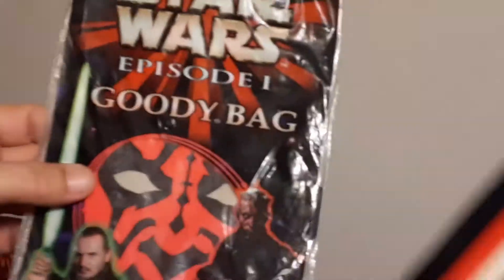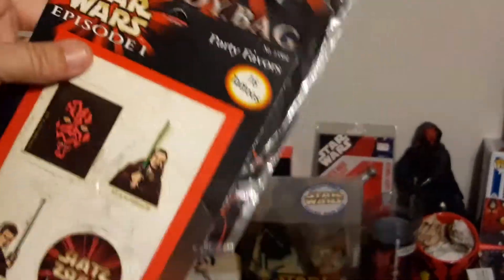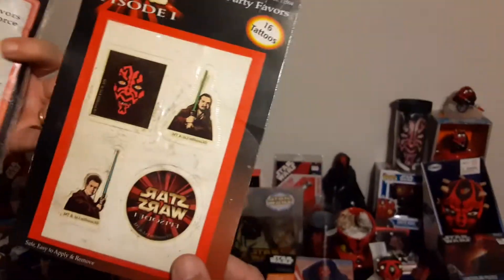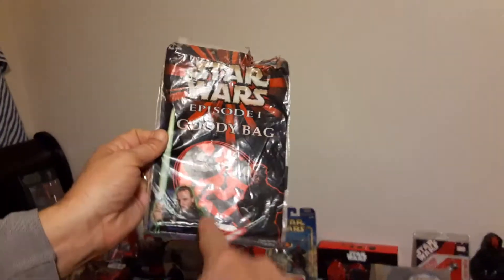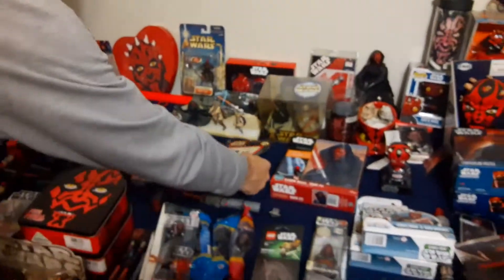Big Lots were selling Episode One goodie bags. Inside the goodie bag you had certain items — a slap man, which is right here, some stickers, tattoos, a mask. That's the Darth Maul mask there. I kept it just because — that's how I am.